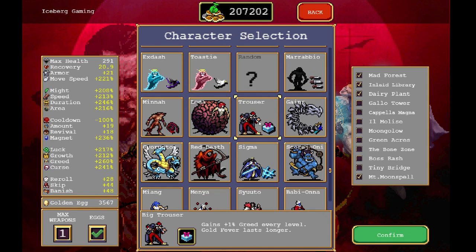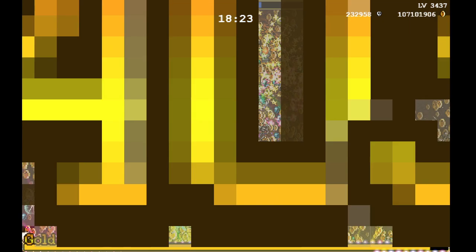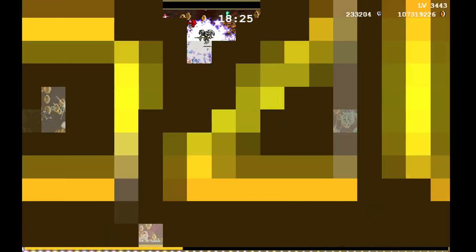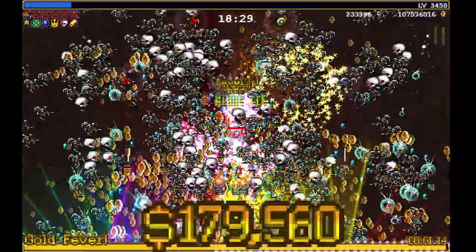You're going to do this until your Big Trouser gets to around 3,000 or so golden eggs — right here I have almost 3,600. That's where you want to switch over and start gold farming with the Trouser. After this point your Trouser will start to become more powerful than your Queen Sigma. Maybe even a little earlier, but just to err on the side of caution, this is where I recommend you switch over.